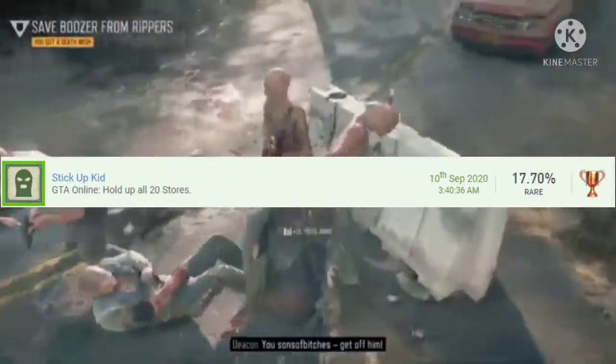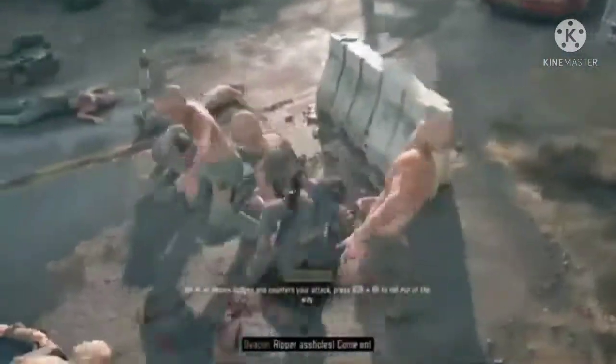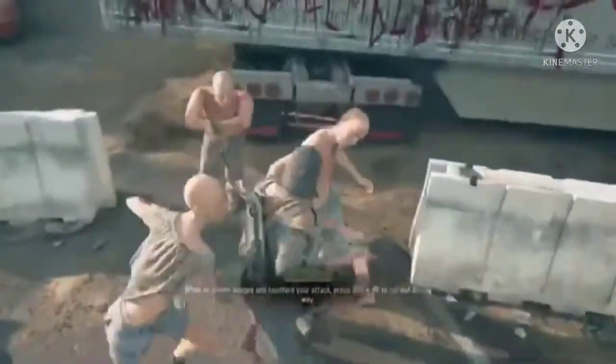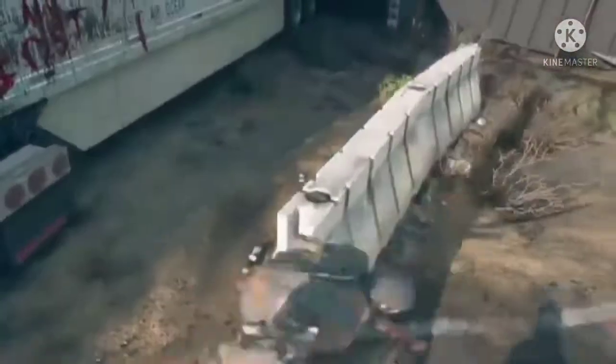Number 24 is Stick Up Kid: just rob every store on the map. This can take up to an hour depending on how fast you move between stores. It's not too bad of a trophy — I already had a few stores robbed so it didn't take too long, but it can take longer if you haven't started.